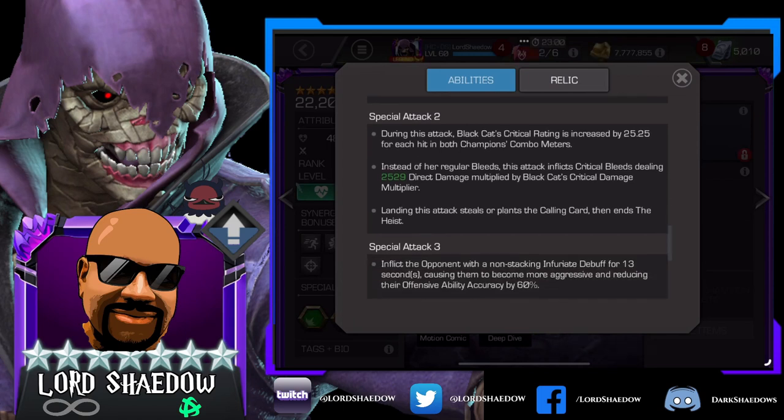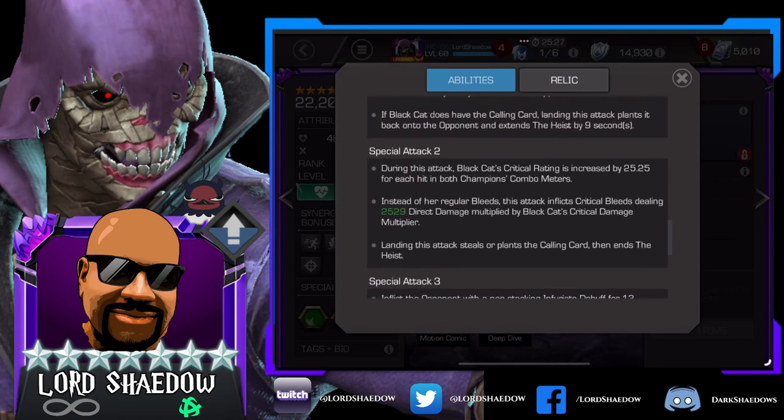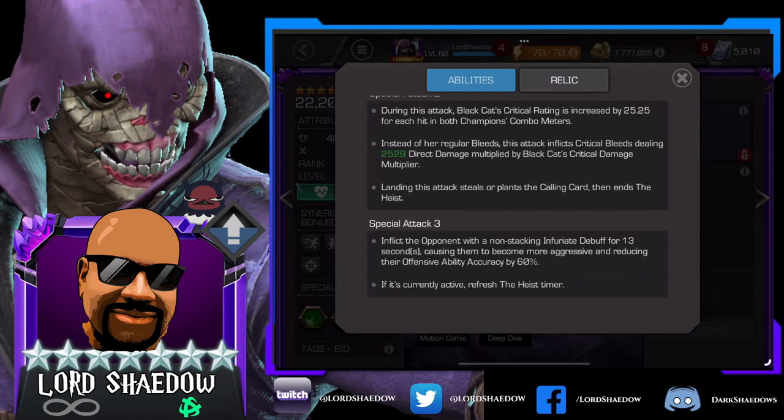Special three inflicts the opponent with a non-stacking infuriate debuff for 13 seconds, causing them to become more aggressive. If it's currently active, it refreshes the heist timer. Just looking at the extra things each special does, I think we want to focus on specials one and two with Black Cat. The infuriate is basically like a taunt and reduces their offensive ability accuracy, so that can be useful in some cases. She looks pretty decent overall.